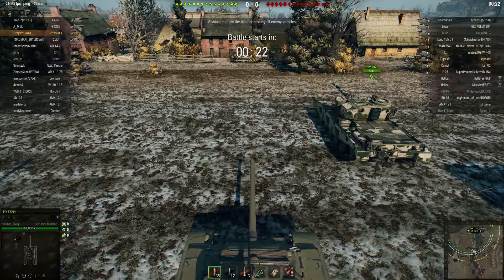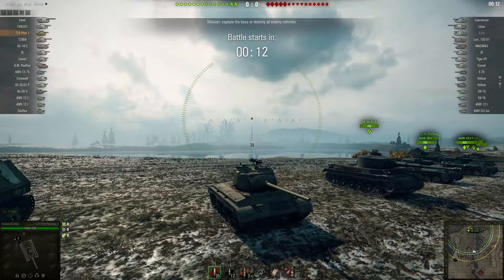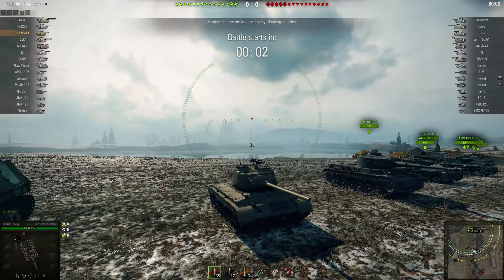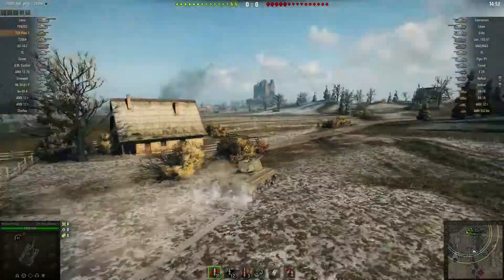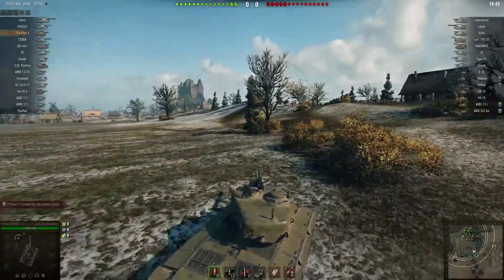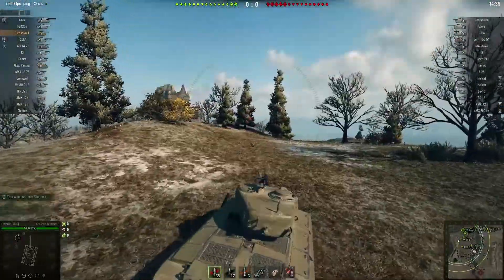One of the things you want to notice on the T25 Pilot One is that its hull is not actually the same as the Pershing — it looks like a Pershing turret on top of a T-20 hull. With most typical American mediums, you're going to be able to work the ridgelines a lot better because most of them come with minus 10 degrees of gun depression. It's not as good as the Dicker Max, which has minus 15 — one of the best in the game. We're going to see Firejacks go up on the east side of Erlenburg and come over to the blown-up part of the castle wall.